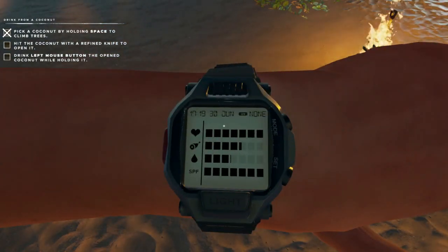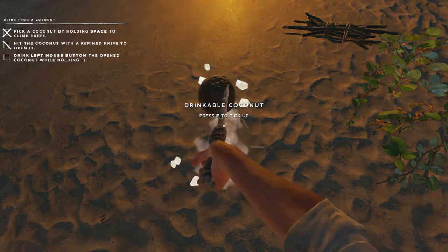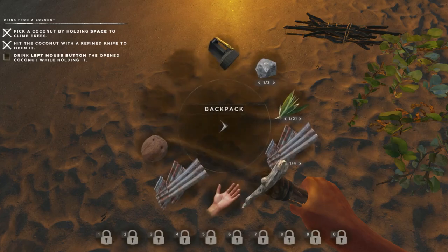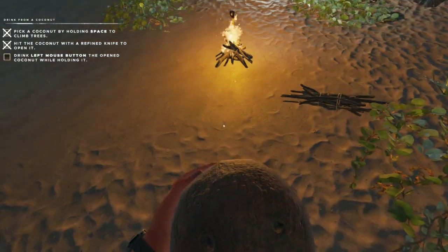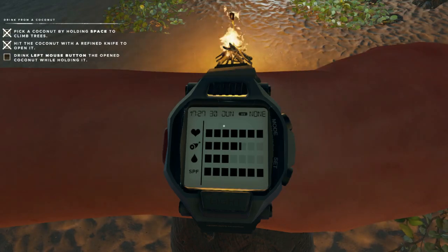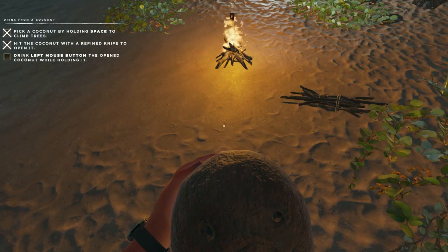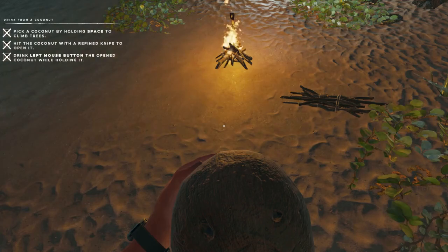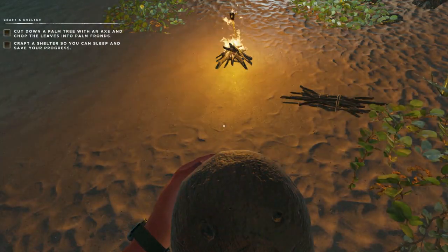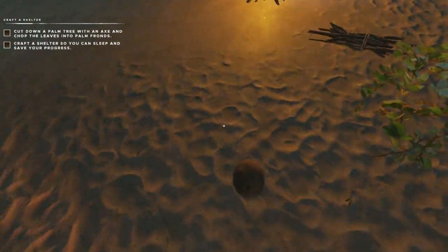So you're gonna drop it, grab your refined knife — yep, we could definitely use some water, so we'll hit the coconut until it changes to a drinkable coconut. Pick it up, grab it, and then drink with the left mouse button. We had exactly three on our hydration and now we have four.